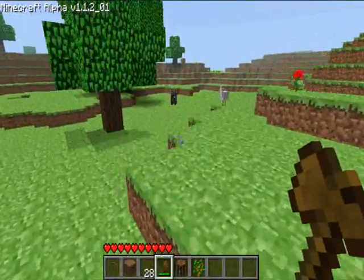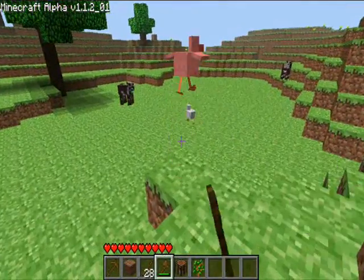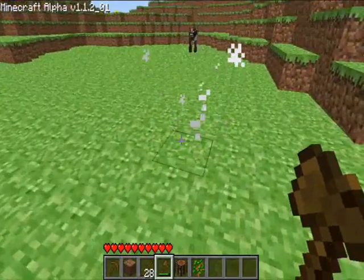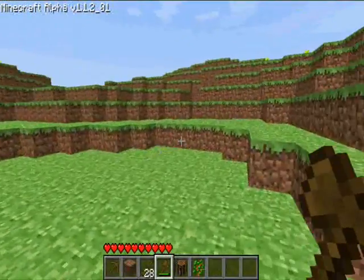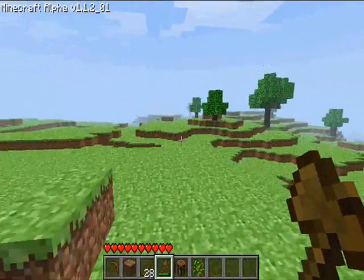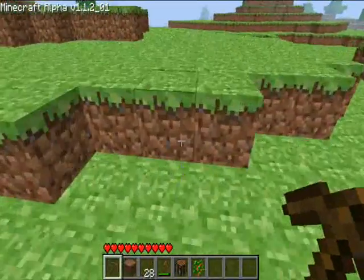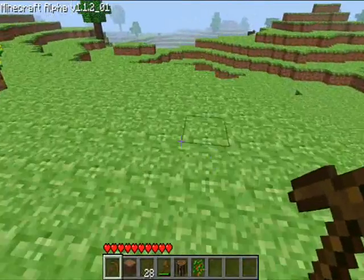The cows are for hide. These guys drop feathers — sometimes they drop hide. Pigs drop meat. Well, bacon. Now I'm looking for some coal for torches to light up my hidey hole when I get around to making that.